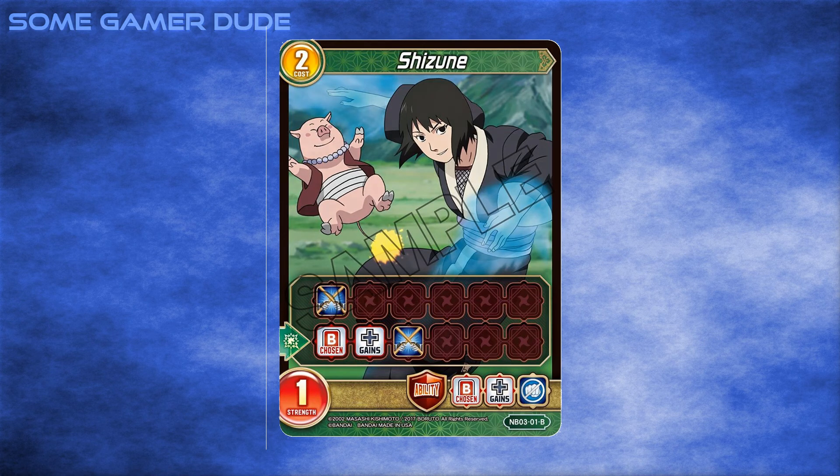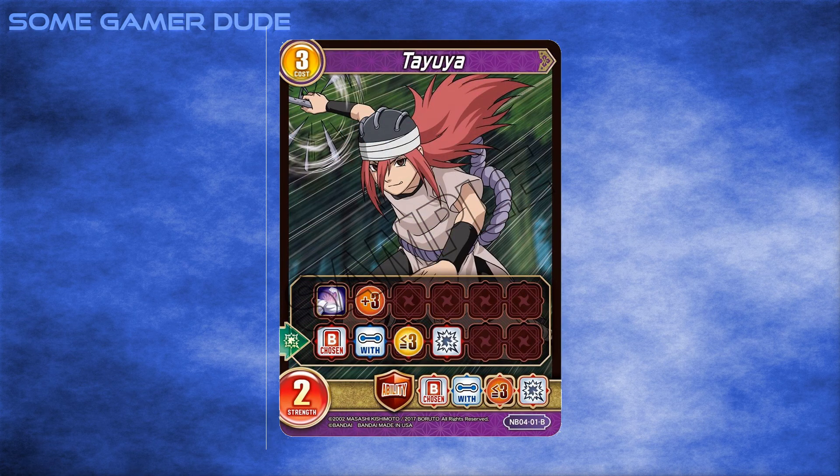Then we have Tayuya of the Sound Four. She's a two-strength battler for three with the dreaded Last Stand ability — she gains plus three when she attacks but dies afterwards. It was a weak mechanic back in the Naruto starter decks, but Tayuya makes it worth it with a death trigger: when she dies, she takes a three-cost or less battler out with her. Added value — just what Last Stand needed. She's taking you with her.